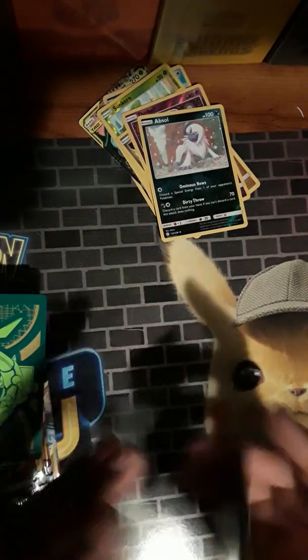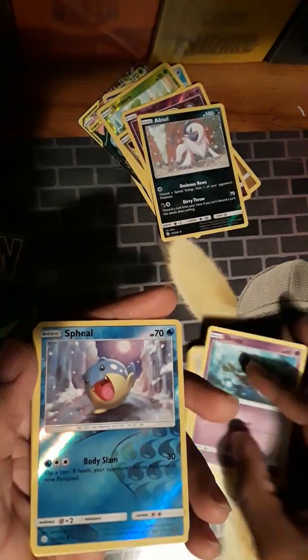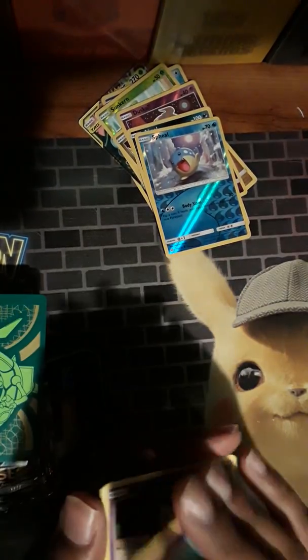This is the last card in the elite trainer box. Looks like it was a green code so it's probably not going to be anything good. It's Seel and Mimikyu. I think that Mimikyu card is going to get a lot of play just because of its ability - it would be really annoying for people.